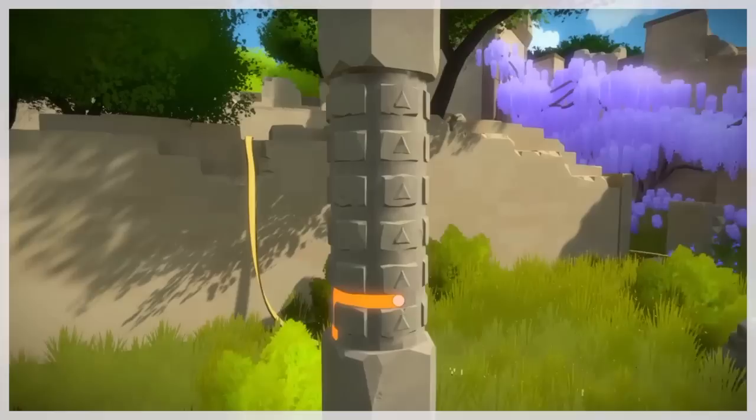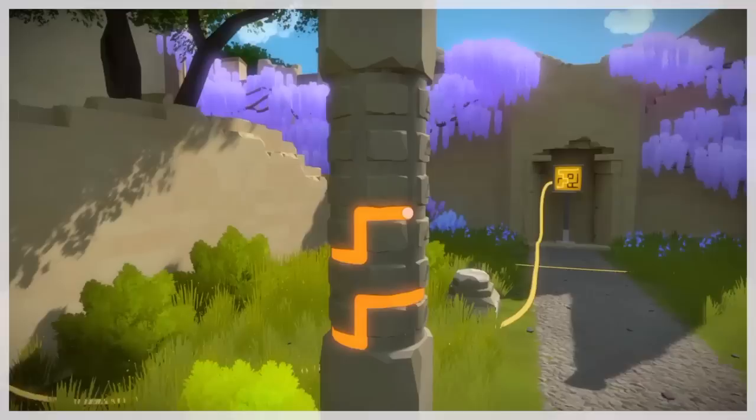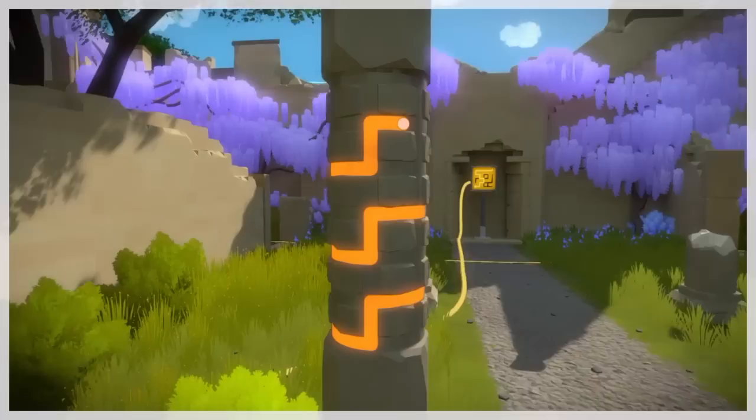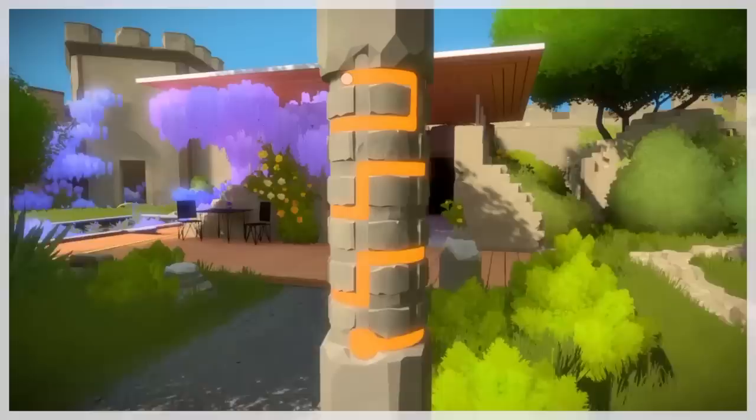Now for this puzzle, this pillar is in the courtyard. You need to finish this triangle puzzle. Make sure each section that has a triangle on it is only getting touched by the line one time. And once you finish this puzzle, it will allow you to get one step into getting the next puzzle.